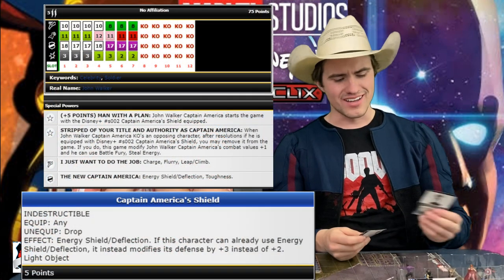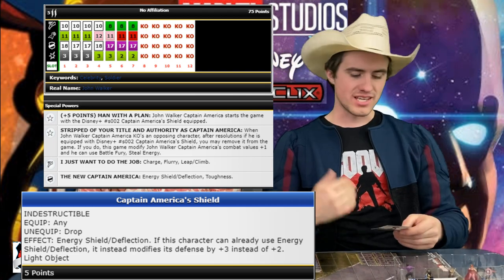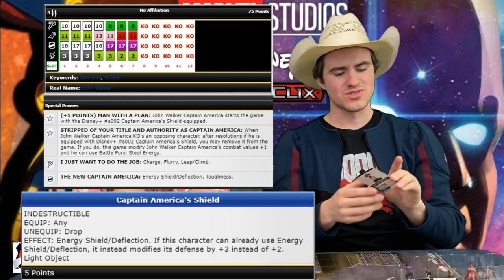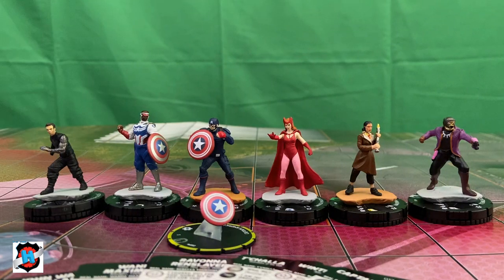Falcon for 45 points has support and is a great secondary attacker — an awesome addition to the team. And of course, my boy John Walker. No one on this team is over the 80-point limit. John Walker brings the Shield. If he KOs somebody, he's Charge Flurry. We have Bucky — he can be 4 damage hitting you twice with Quake or Flurry. He's so gross: Charge Flurry, Leap Climb, ESD, Toughness, plus one to stats. I almost guarantee he'll pop off, especially with the Empower trying to get him to kill someone right away. This team has a lot of figures — six total — two charges, two running shots, similar to my first team. Very high defenses thanks to Wanda.